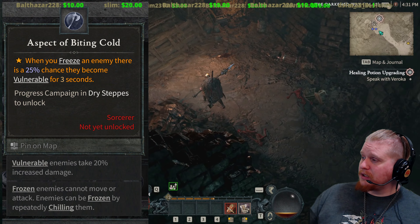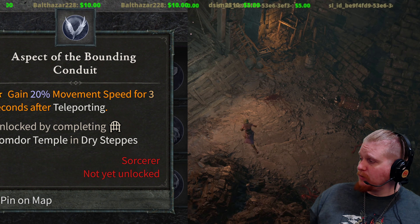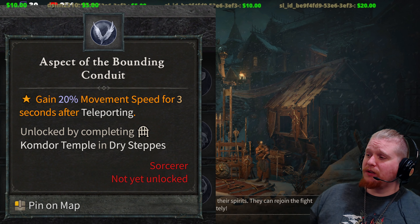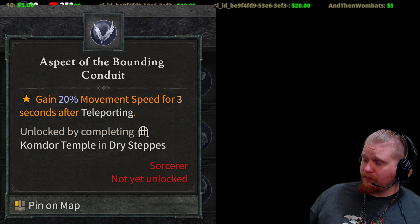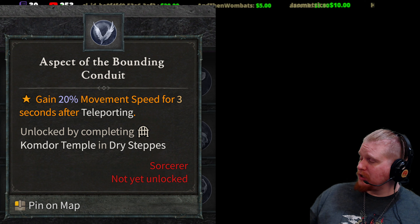Next on the list is the Aspect of the Bounding Conduit. This aspect grants 20% movement speed for 3 seconds after teleporting, giving you a nice little speed buff if you want to use your teleport a lot.